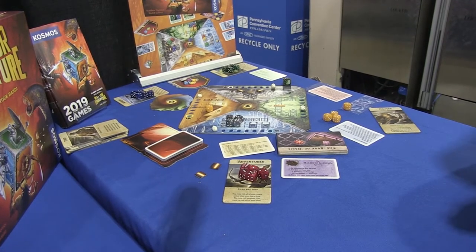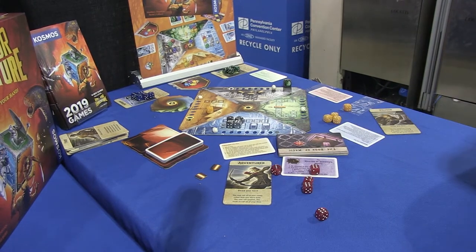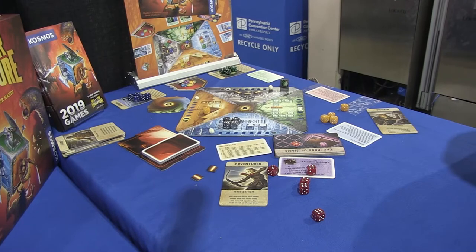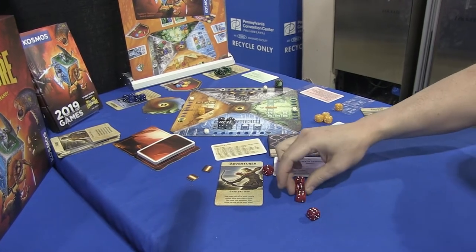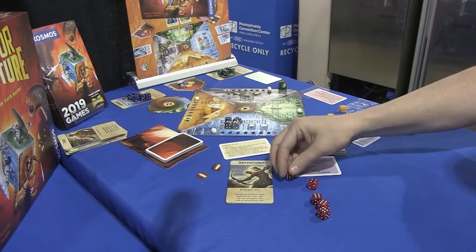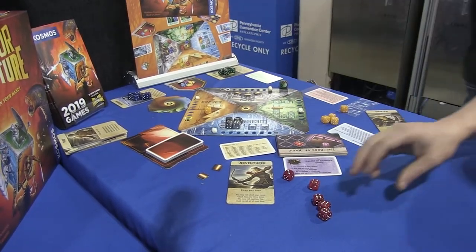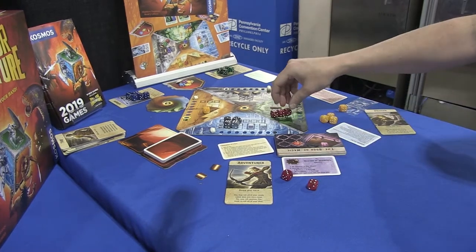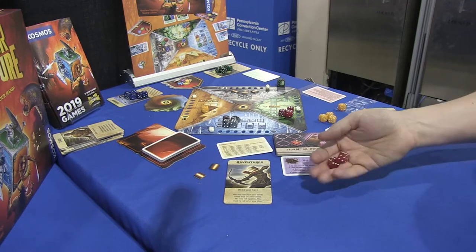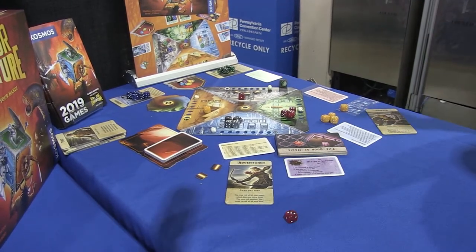This is going to sound confusing, but the way it works is on your turn you're going to roll all of your colors of dice that are available to you. You can put out all of a certain result — so if I wanted to, I could put out all of my sixes, or my fours or threes, and those would go on their respective places on the board. It is still my turn, and I keep rolling my dice until I have nothing left to put out.